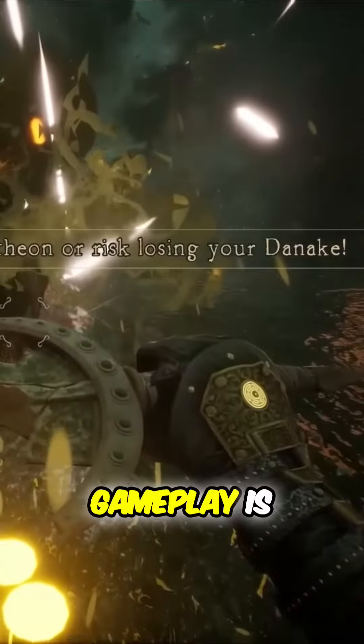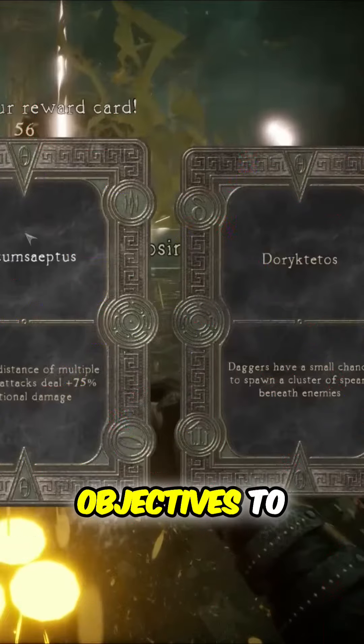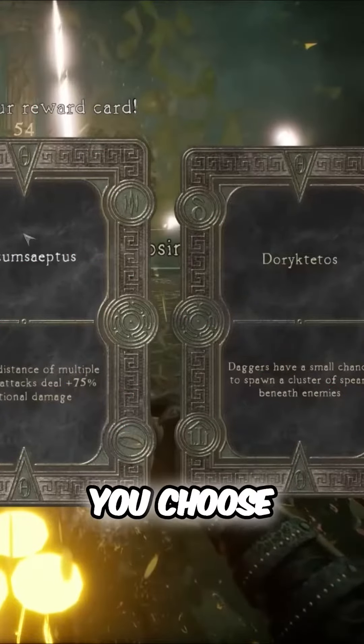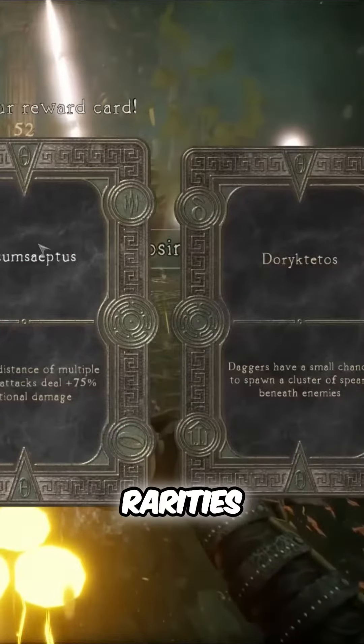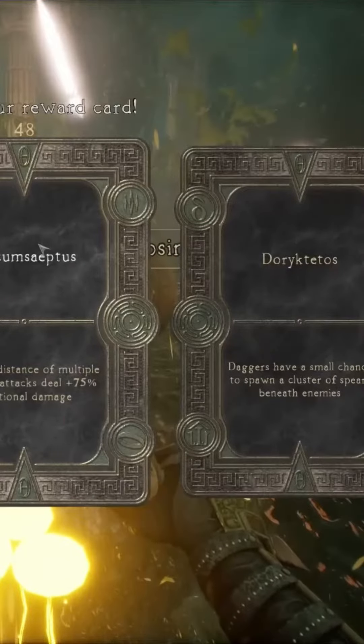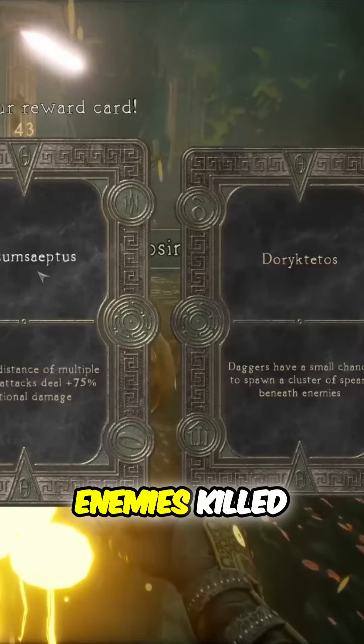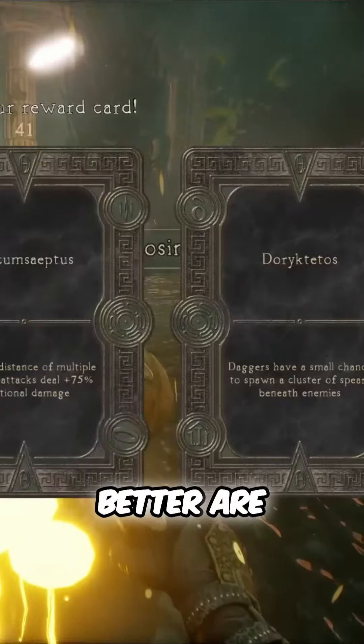The overall gameplay is roguelike in structure, where you travel between visually distinct worlds doing random objectives to progress. After you complete an objective, you choose between three cards of varying rarities. These range from banking your current money so you don't lose it if you die, to explosive throwing daggers, to regaining health after every 25 enemies killed. Obviously the cards that are better are rarer.